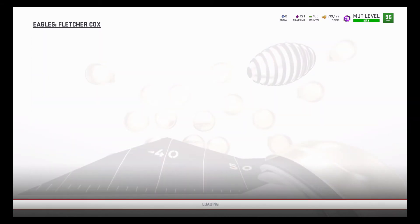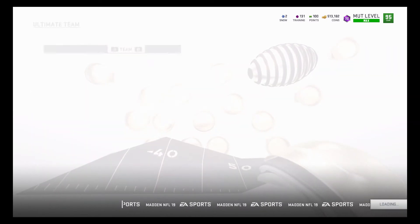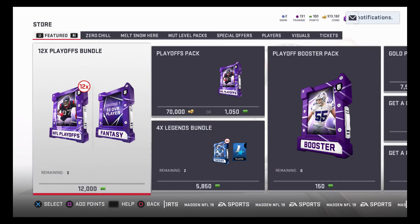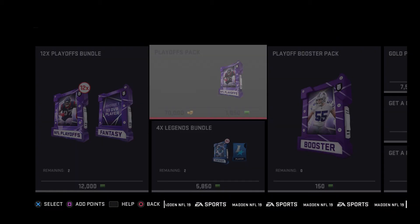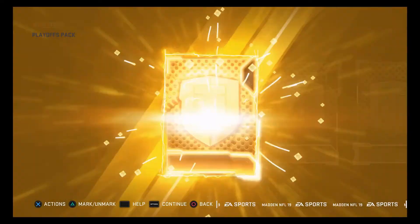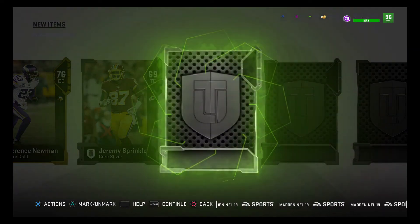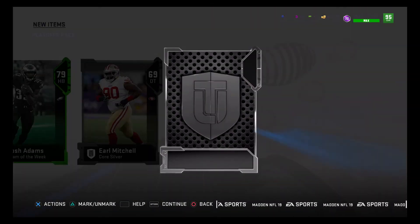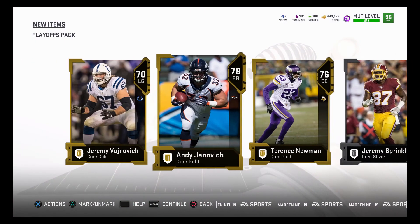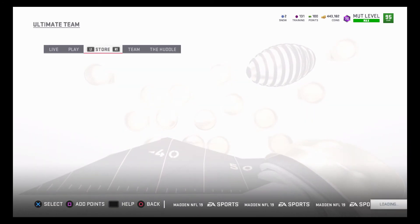For the sake of the video, we're going to open one of those expensive packs. It's going to be rough if we get an 84 overall because remember this pack is 70,000 coins — you need something cool to break even. Hopefully we get some sort of elite... we get a teaser... and of course we get a smaller elite: 85 Justin Coleman. So be smart about it, don't waste all your coins.